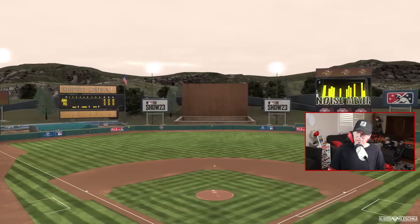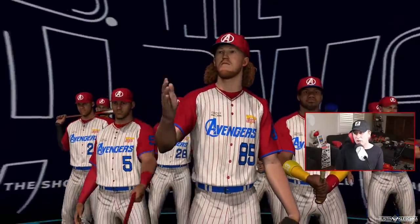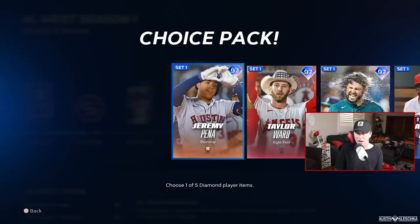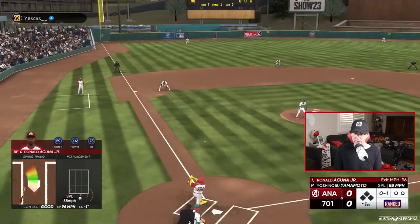We're playing at Ship It Stadium, aka the Try Hard Stadium. There are our boys. If you want these Charisma cards, all you pretty much have to do is the team affinity and you can get a ton. I haven't used pretty much all of these cards, so this is going to be interesting.